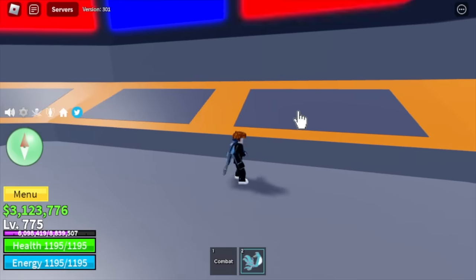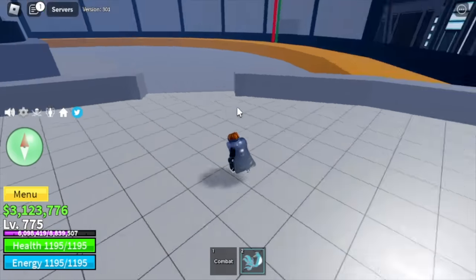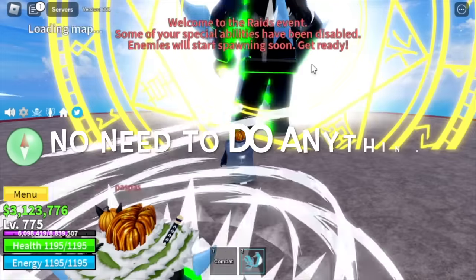For the cold: red, blue, green, blue. And for our final trick — ask someone who already finished the Phoenix quest in the third sea to get a chip for you. I use my main account. And that's it — don't need to do anything else.